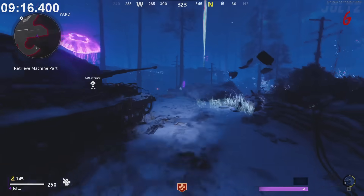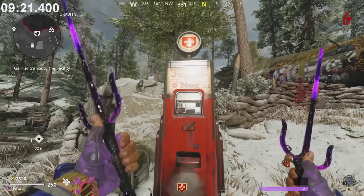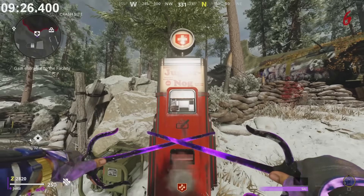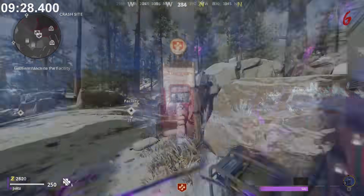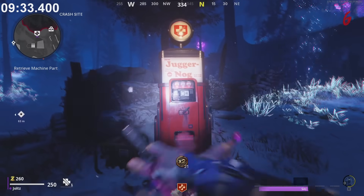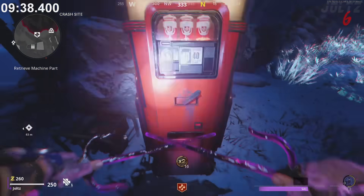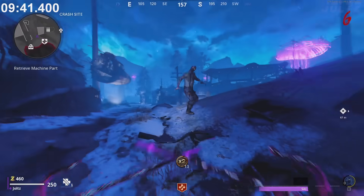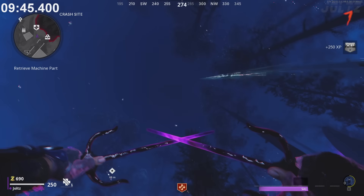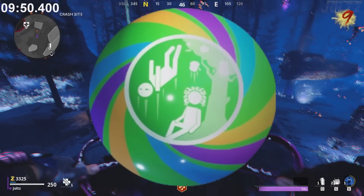Every perk in Die Maschine has two perk jingles — the normal one and the version that plays in the Dark Aether. Speaking of the Dark Aether, if you kill a zombie while in it, you will see the zombie fly in the air. This is because the Dark Aether has the same effects as Nativam Negation does from Black Ops 3 and Black Ops 4.